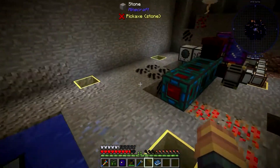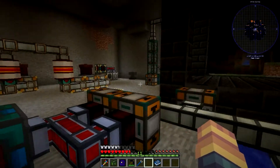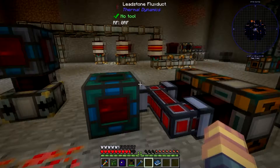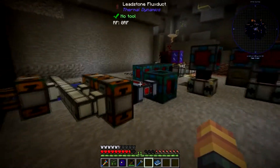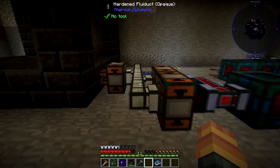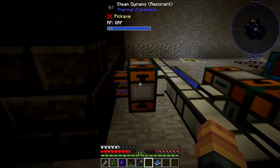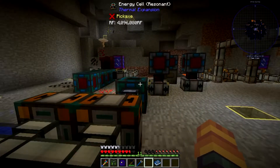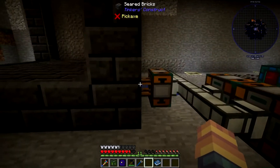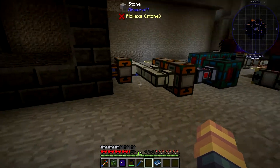I would make the aqueous accumulator first, set it up in your base, and put a tank on top of it so you have a water source ready. A good number of the machines I'm going to show you require a water source feeding in. Also note: this boiler conversion does not have to go in a steam dynamo — any dynamo works, and it might be more fuel efficient to use something else like a lava setup.